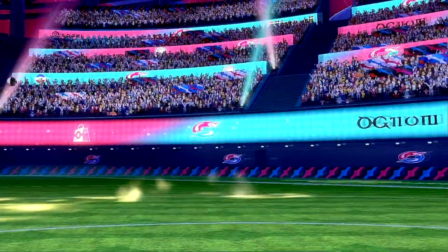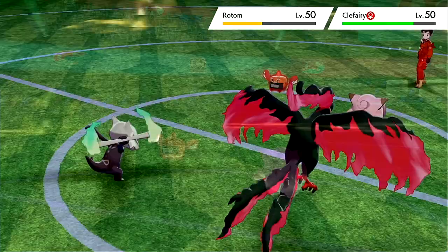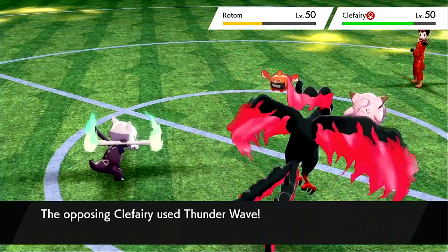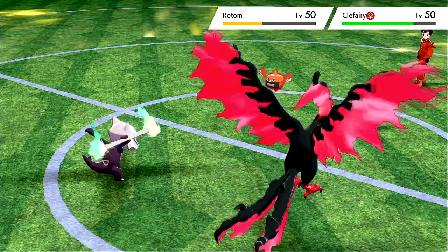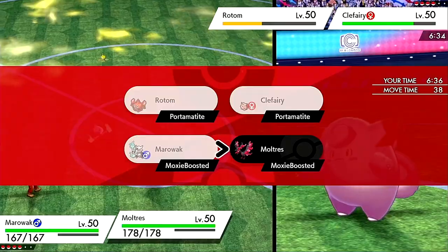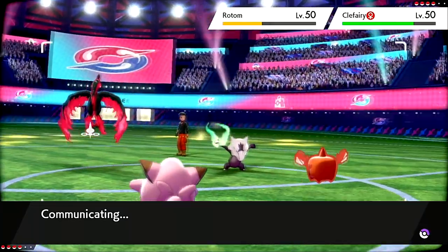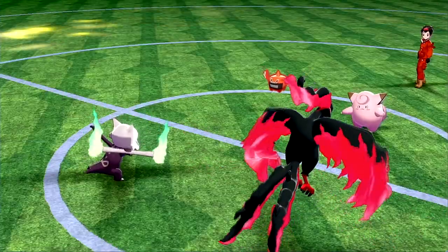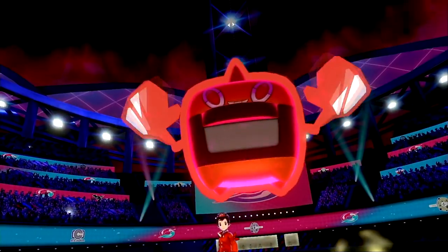I'll switch out into Marowak and go for a raw Fiery Wrath so it can't get redirected — and if they Dynamax, they're just stuck clicking a single-target move. Fiery Wrath — that's a clean two-shot. Hopefully they just Thunderbolted here. Critical hit on the Rotom, and we flinched the Rotom too — and the Thunder Wave. That's just great. I can just click it again. I might try to call them on going for the Overheat into Moltres since it does a lot of damage, and I'll Shadow Bone into them as they Dynamax. We're still going to be doing a lot — and they're stuck clicking single-target moves.